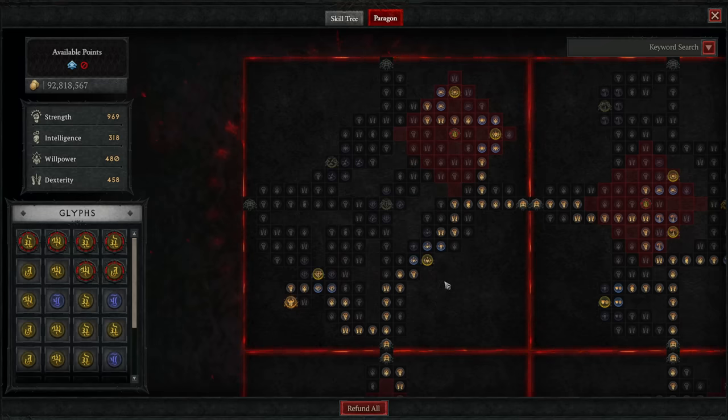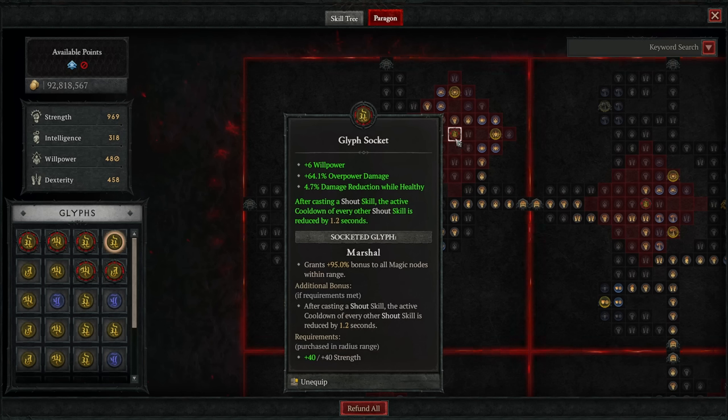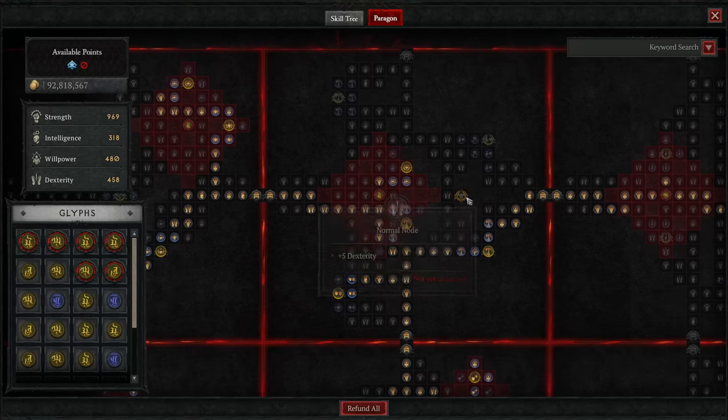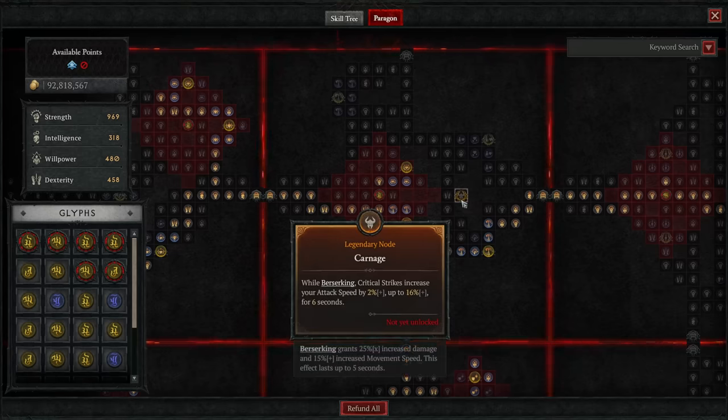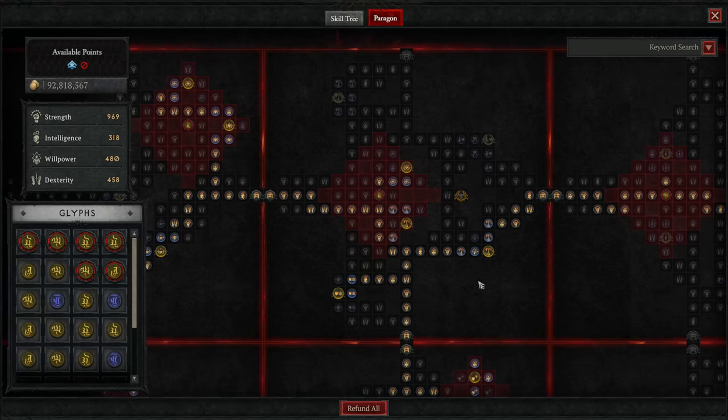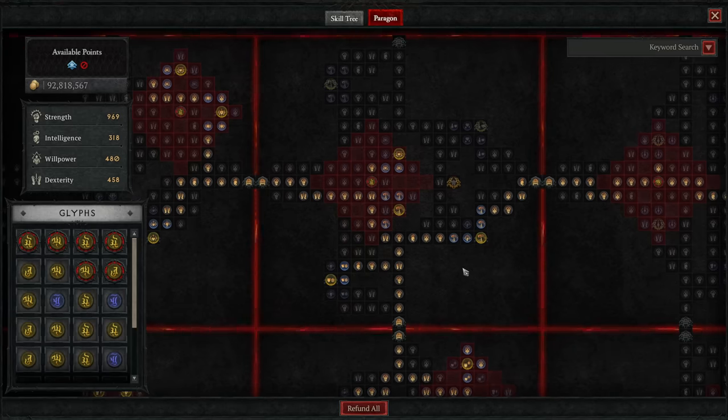Back to the start of the board, head up and right through the rare node to the glyph socket, and slot in the Martial glyph — giving you a bonus to nearby magic nodes and cooldown reduction applied to shouts whenever you use another shout. Get the rare nodes in the radius and just enough strength to activate the glyph, then head out the right side and attach on the Carnage board with the legendary node on the right side. Progress over and down towards the glyph socket and stick in the Ire glyph for more damage while berserking and damage reduction from elites while berserking. Grab just enough rare glyphs and strength in the area to activate the effect, then head down to the cold resistance rare node for a little bonus to your resistances.